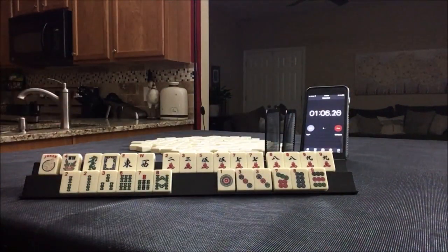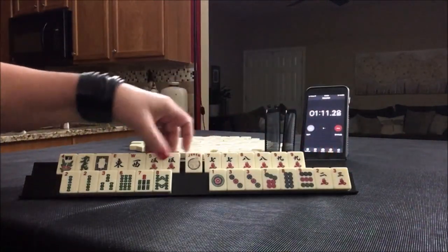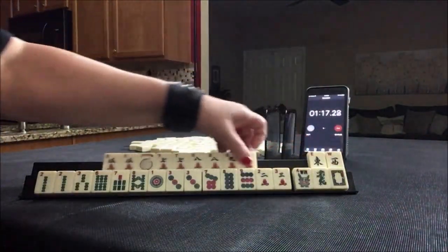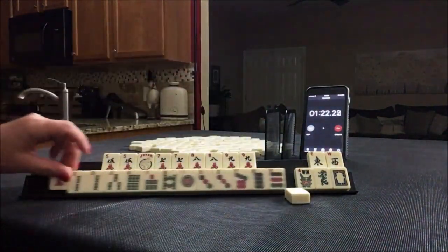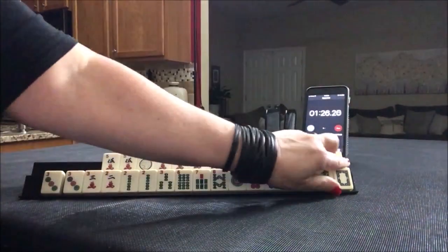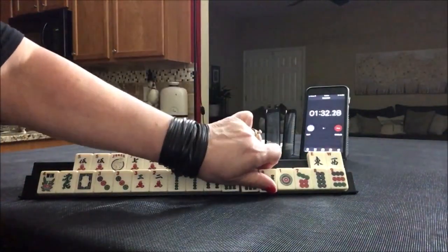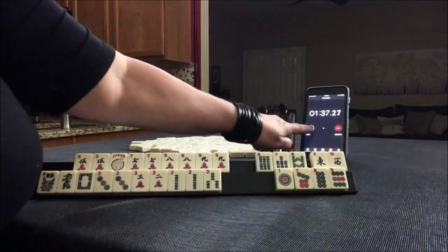I think I would try a consecutive five through nine run. We're missing a six, so I would earmark that. With the leftover tiles, two and three is what I would build around — two, three, two, three. Maybe even a pair hand — a two, three pair hand.